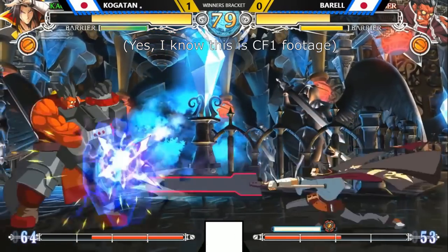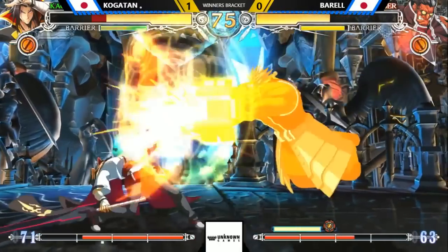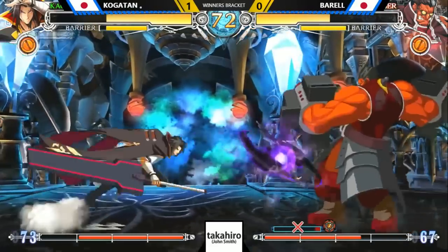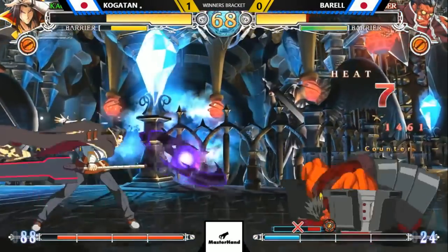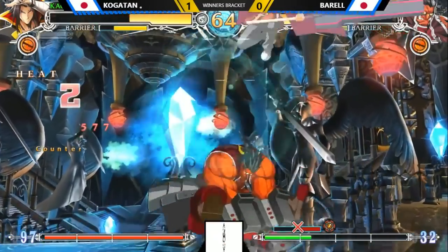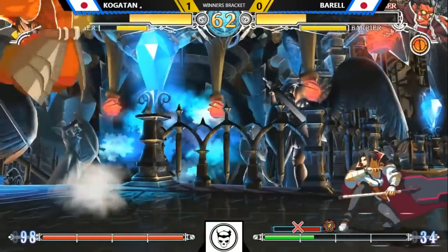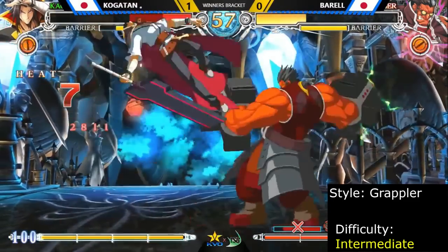Tager is the go-to grappler of BlazBlue and has all the things you'd expect a grappler to have. The thing that makes Tager unique is magnetism. Once the opponent is magnetized by one of his drive attacks, he can pull them into his large normals and command throws rather than having to approach on his own. Common of the grappler archetype, Tager has high health and high damage, giving him room to win the game off of educated reads. Tager is recommended for players who love grapplers, slow neutral, and big damage.